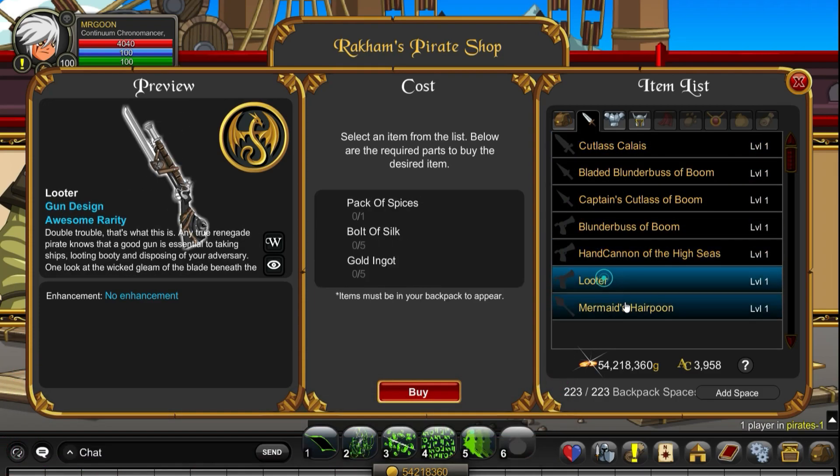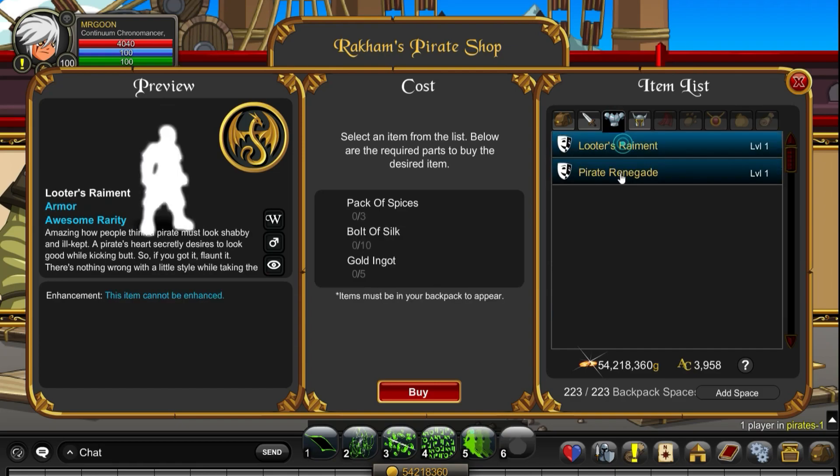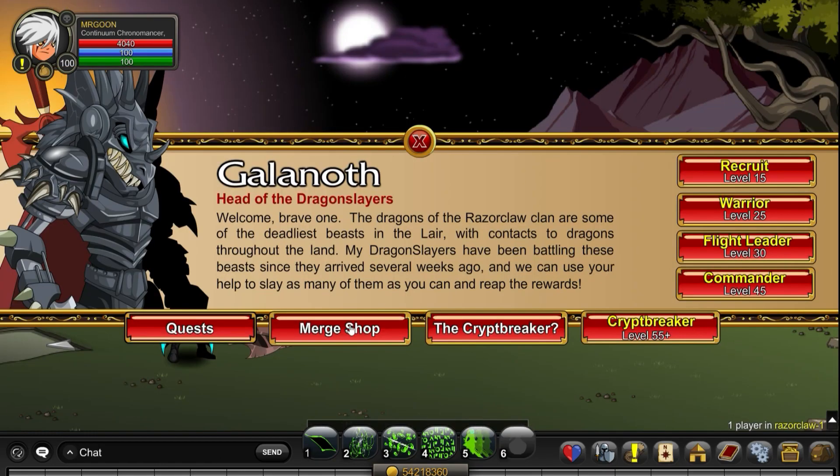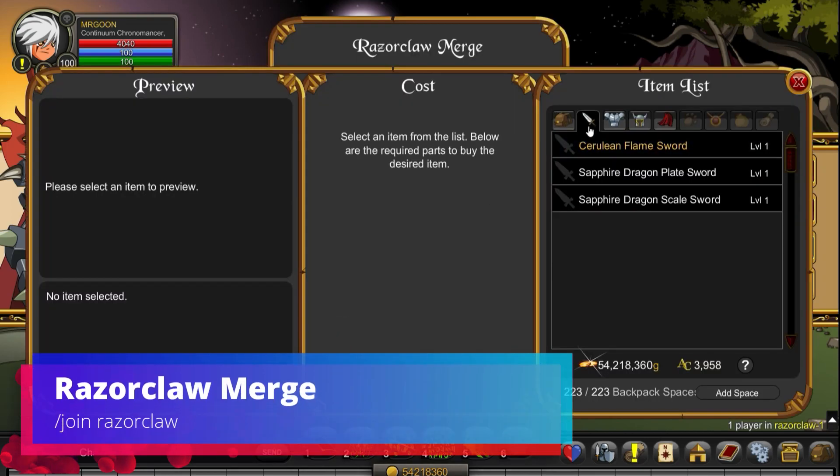Join Pirates. This one is for members only — it is Rackham's Pirate Shop. This is one of those again you'd probably walk past, most likely because you haven't been able to actually get anything within this shop. But it's good to know that it does exist.